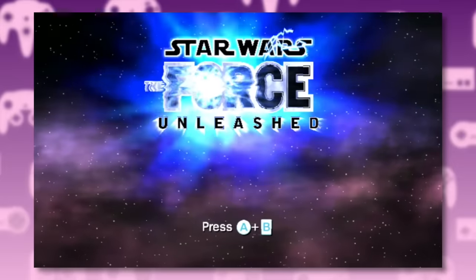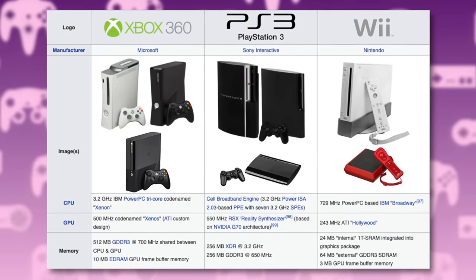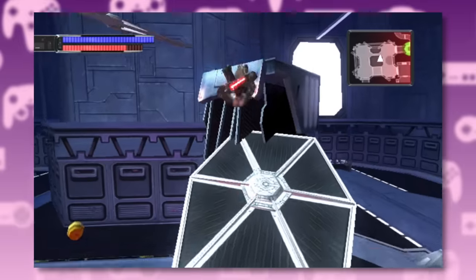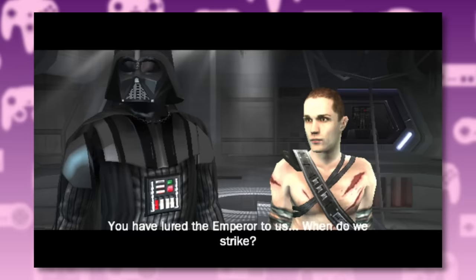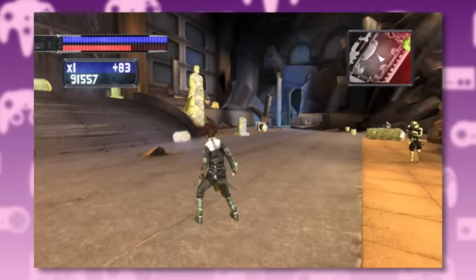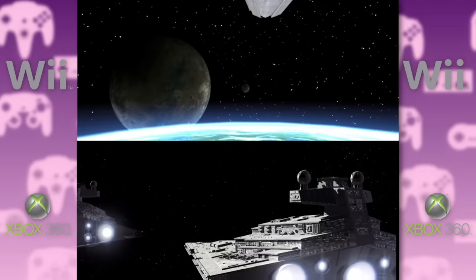Moving on — next up we have the Wii version. Nintendo's console was underpowered compared to the competition, so LucasArts decided to outsource this version to Chrome Studio, who kind of just made a completely different game. Yes, it follows the same story and script and focuses on Jedi action, but everything else is different — and not just because it's running on older hardware. These were creative choices.